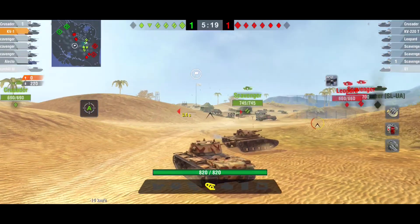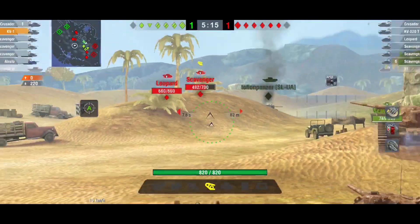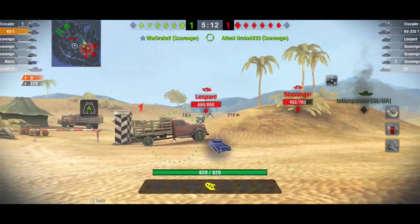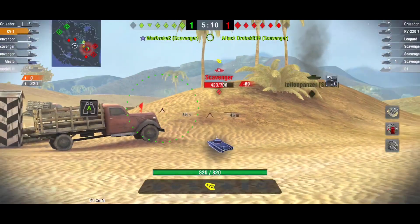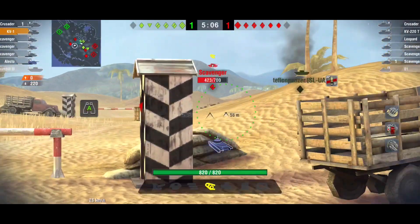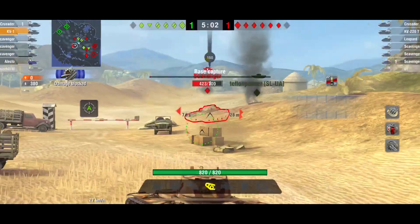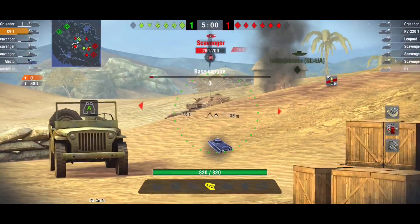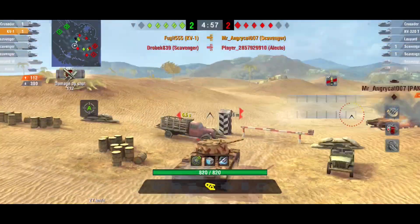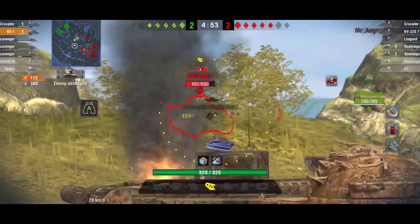We haven't been penned yet — we've had quite a few shots bounce off us because the angle is tight for them. I'm just a big red blob. I switch back to normal AP and get around to this Scavenger. He's bounced me again because of my angle. I stick one into him and he's gone.